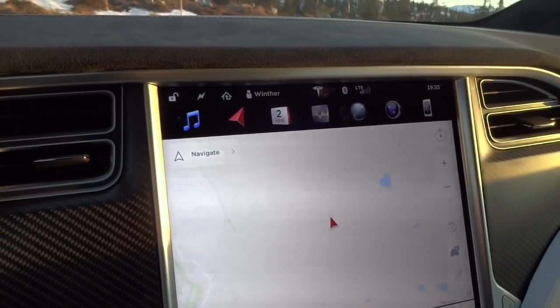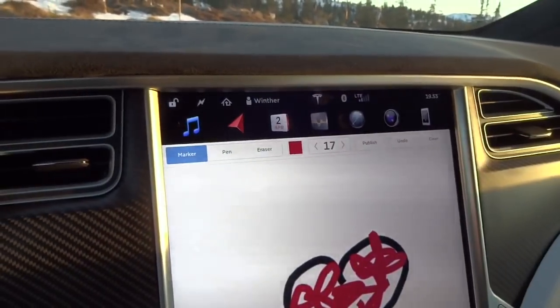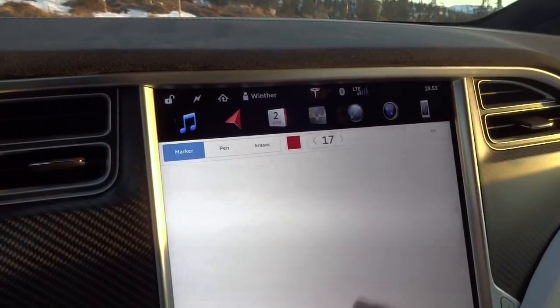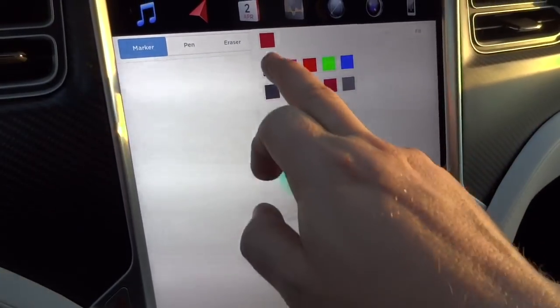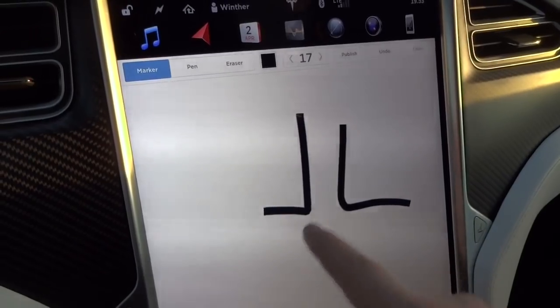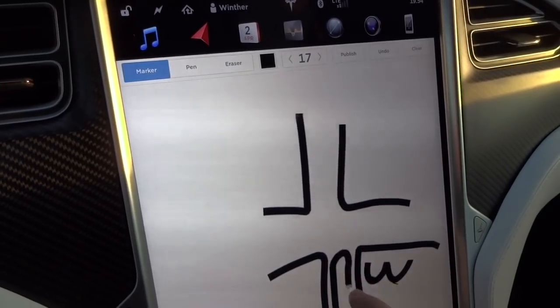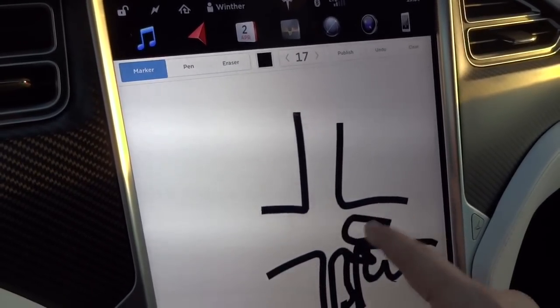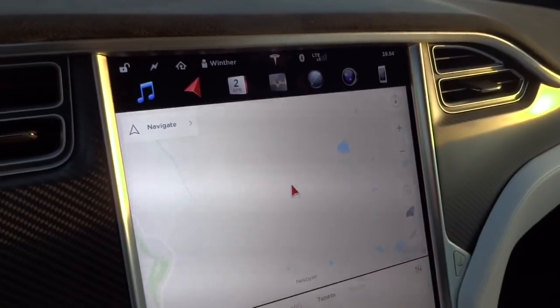This will also be another setting saved in your driver profile. Another funny thing — I don't know if you'll ever use it — is if you hold the control a little and then tap it, you can draw stuff on the screen. I don't know why you'd do it, but for instance you could explain a route: 'I drove here, and on this corner there was a nice lady, and I was driving here and saw another car come — and then we crashed.' So yeah, now you can do that.